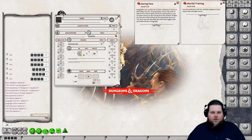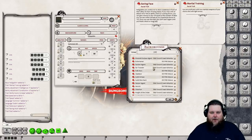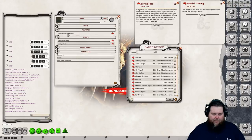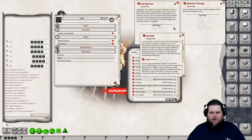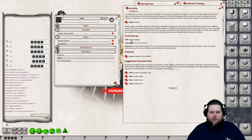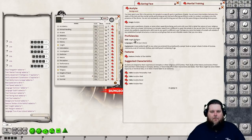Let's choose our background. We'll go with something basic — an acolyte. Open up your backgrounds and everything is here from Acolyte all the way down to Zhentarim Agent. Drag and drop the acolyte onto your character sheet and it tells you everything in chat. You can go to your Abilities tab and see that you got Shelter of the Faithful. Opening the acolyte entry, you get proficiency in Insight and Religion.